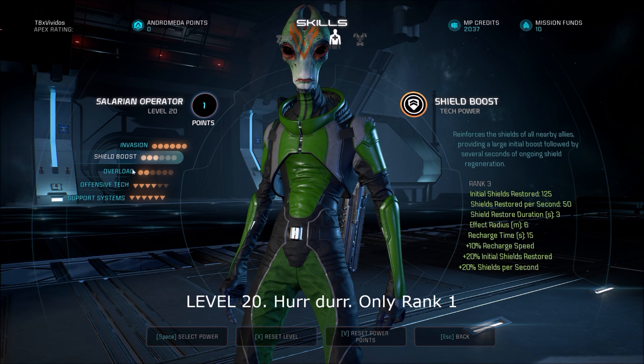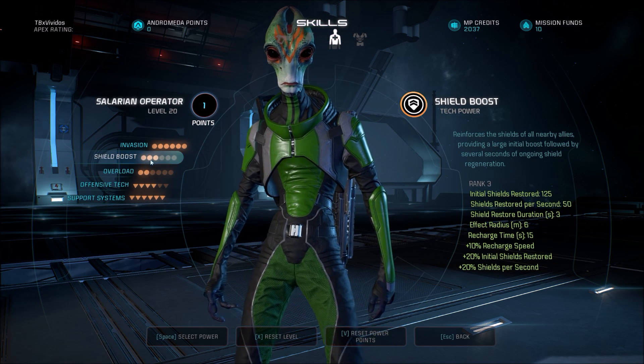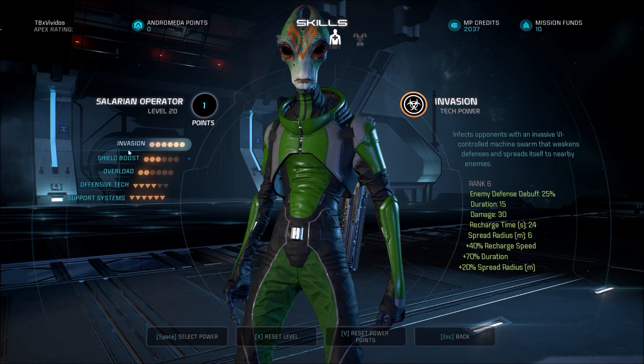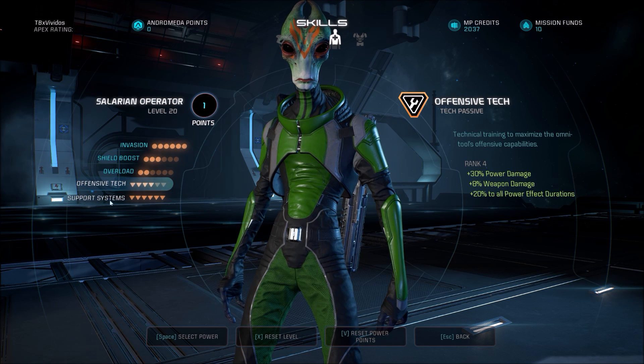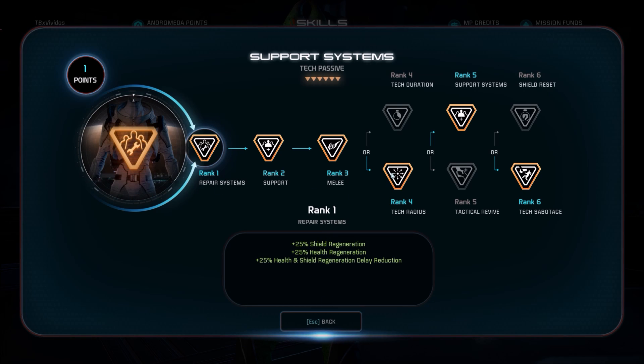I'm rank 20, so I've got my points split. Know that you can keep some abilities at rank 1 — this is possibly just a temporary setup. After you max Invasion, which I would plan on maxing first, I kind of started splitting points between Offensive Tech and Support Systems. With Offensive Tech, you want it for power damage — which helps Invasion — plus some weapon damage, since you're reducing enemy defenses. Effect duration was another reason to work through there, to get Invasion lasting longer as well as doing more damage when the explosion procs. From Support Systems, the reason I wanted that is the radius, so Invasion can spread quicker and easier. Power restoration and defense there helps with Shield Boost as well as shield and health benefits.